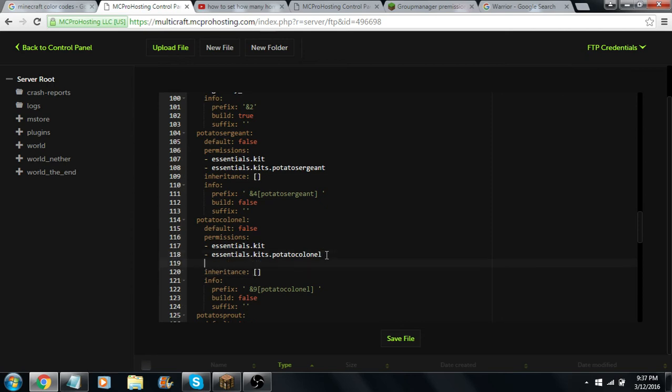You're going to want to go down and click that little dash thing. Then you're going to copy and paste. When you type that in, you're going to want to put essentials.sethome — that's going to let them actually set the home. Then you're going to put essentials.sethome.multiple, then another dot, then whatever you called that thing. I called it Poop, so you put essentials.sethome.multiple.poop. That's all you've got to do.